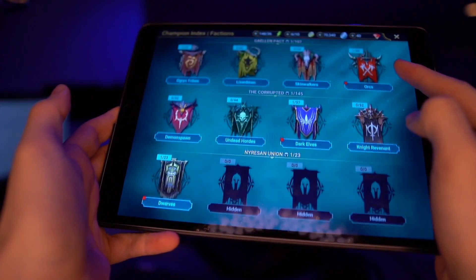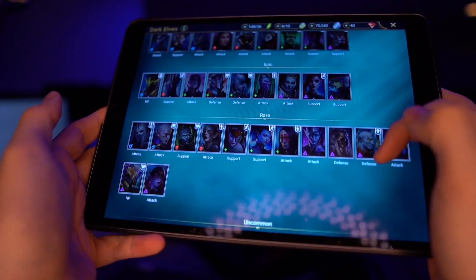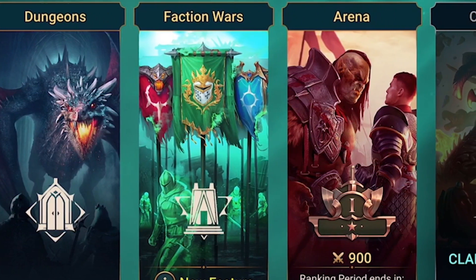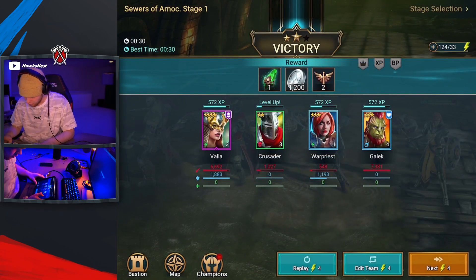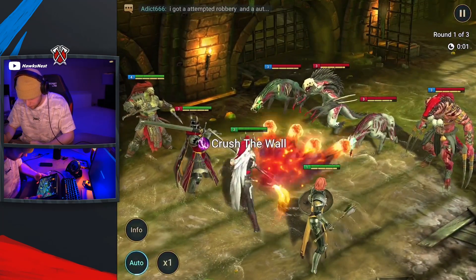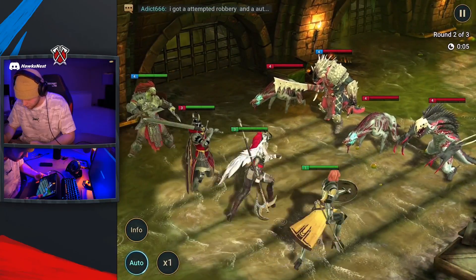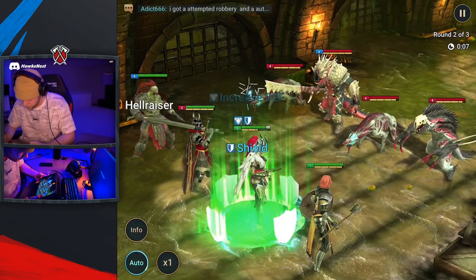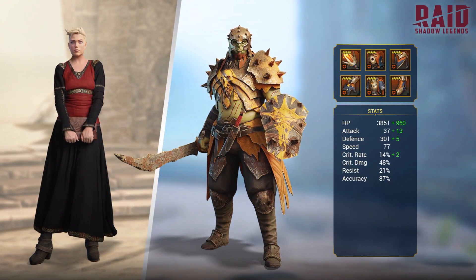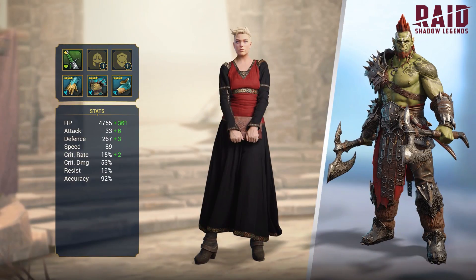In Raid Shadow Legends you collect a bunch of different characters called champions and you create teams before you go into battle. When you actually battle there are a couple different game modes including single player and multiplayer. Your champions will battle other champions and characters, and the more you play the more you level up your champions, get stronger and more rare champions, add artifacts, and upgrade your characters - basically developing strategies to win and get further into the game.